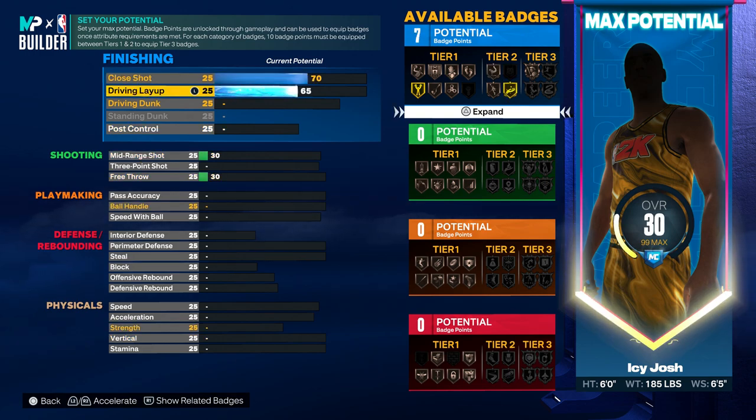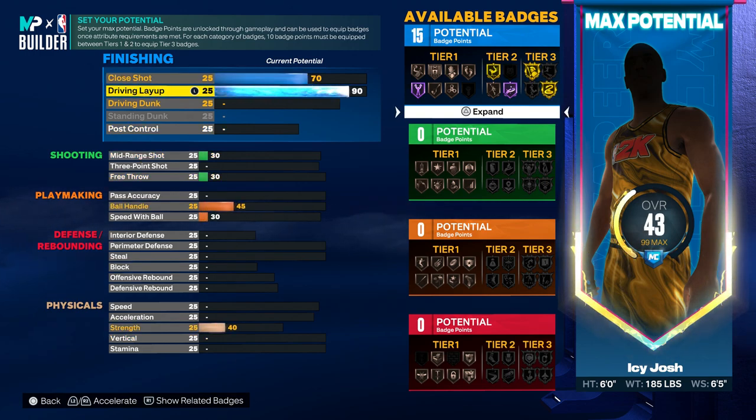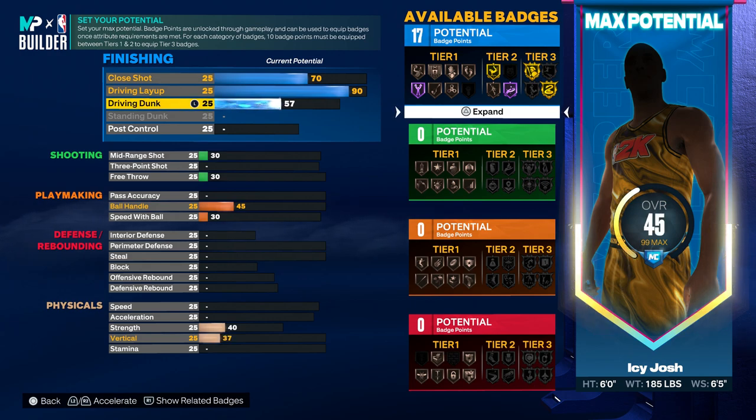For the close shot, you want to go ahead and put that up to a 70. For the driving layup, put that all the way up to a 90. For the driving dunk, unfortunately it isn't too high on this build — you only need to put it to a 57. Then for the post control, you want to put that to a 31.